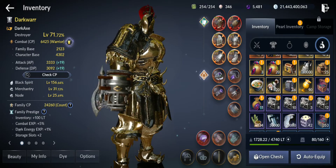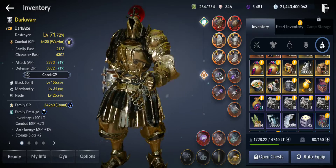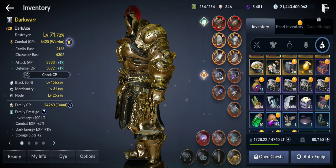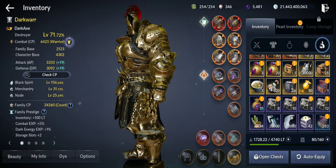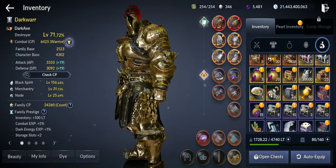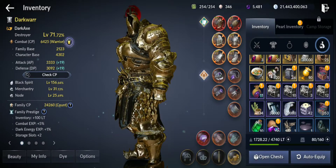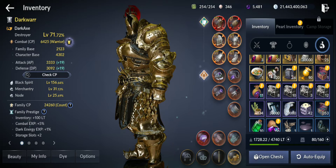Hello guys, welcome back to a new Black Desert Mobile video. In this video I'm gonna spend lots of fragments — actually 80,000 fragments — on relics, light stones, and alchemy stones. I have more but I'm gonna save the remaining ones, so I'm gonna see if I get any luck, maybe the sushi on my main, some red light stones, or some orange relics. Let's get to it.